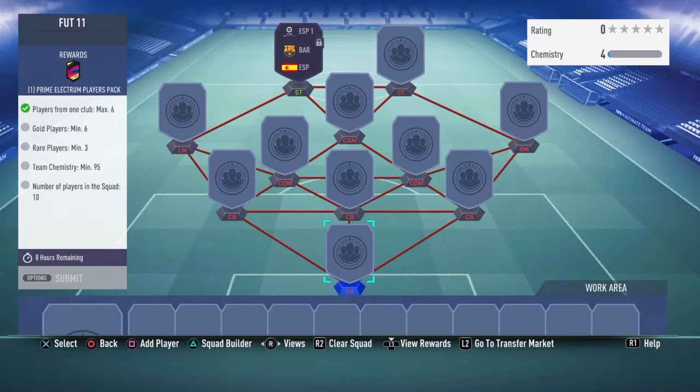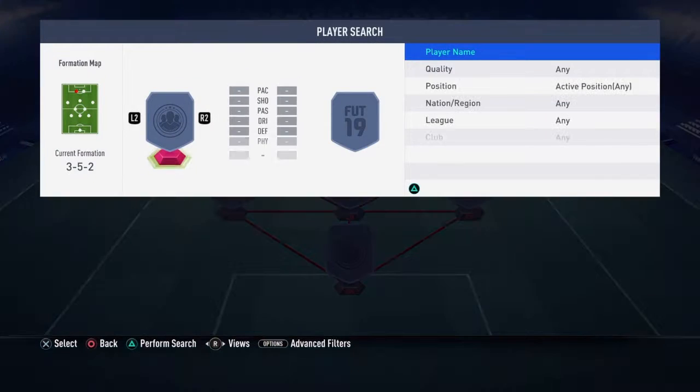The main player is a Spanish Barcelona striker. The requirements are: players from one club, maximum six players, six goals, three rares, 95 chemistry, and a template with a brick slot. The reward is a Prime Electrum Players Pack.